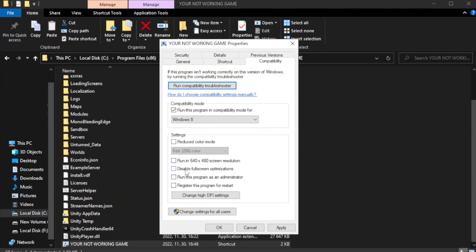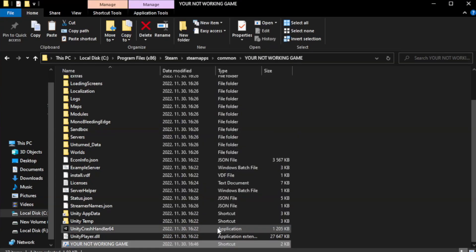Check Disable Fullscreen Optimizations. Check Run this program as an administrator. Then click Apply and OK, and close the window.